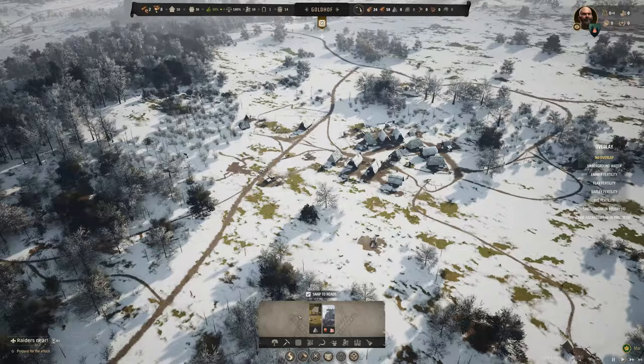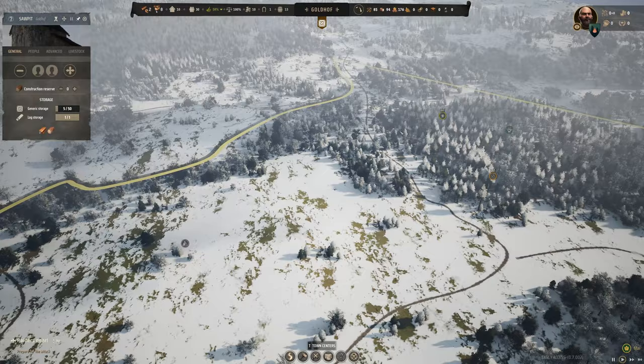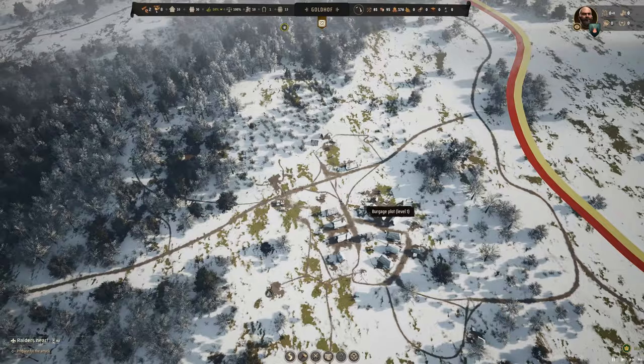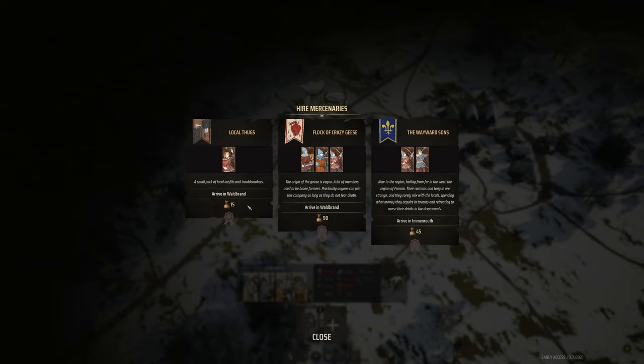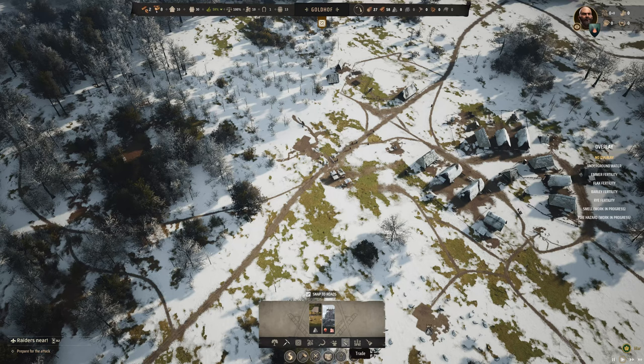There's some stonecutting we can do. Let's keep a close eye on that army — I've lost them but I swear they're heading right here, beelining toward us. I may not have time to raise taxes and hire a militia. Pause the stone, forget taxes for now. Pause the church, forget happiness for now. We're going full defensive — trade and a trading post so we can sell off some honey and other food for quick cash.